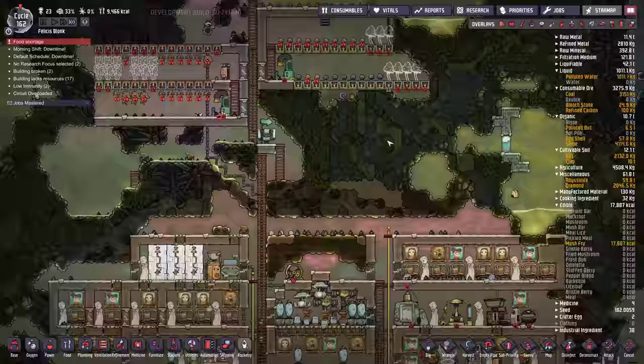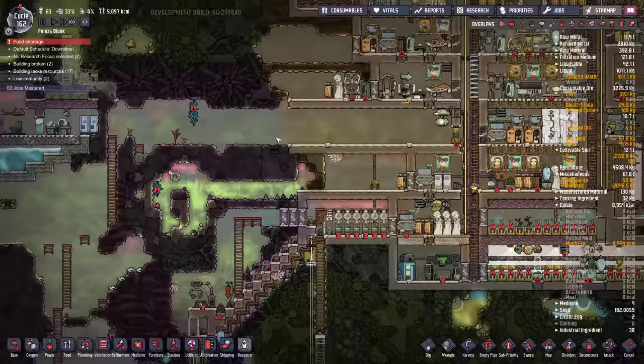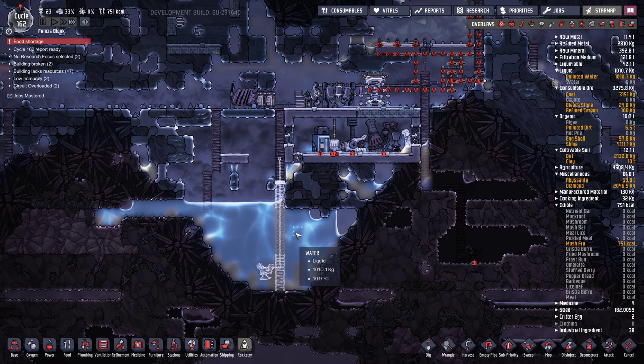Got to fix this mushroom issue. Maybe I'll move the mushrooms to a place that has CO2. There is actually no real CO2 buildup. Down here we have some. Don't uproot your natural sleet wheat, folks — that's good free food.